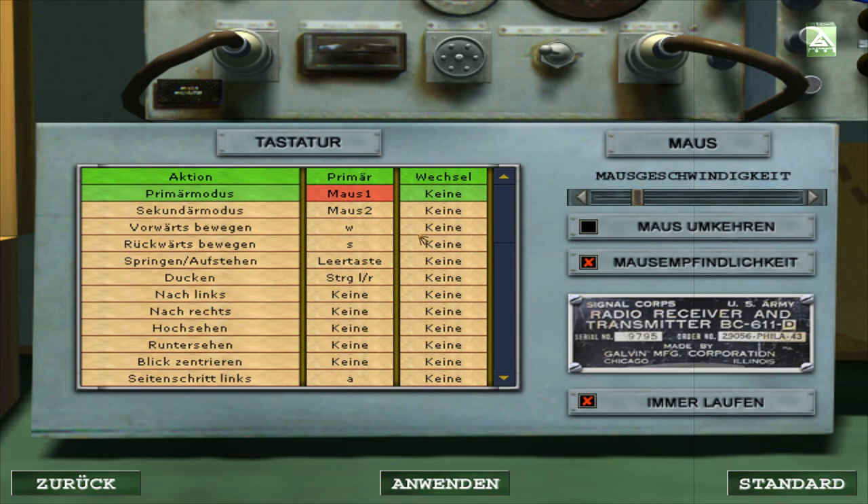Es gab halt ein paar Problemchen am Anfang. Es wollte erst nicht installieren. Man hatte immer ein Problem – es ist natürlich gebraucht gekauft. Dieser Fehler tritt häufig auf, weil die CD problematisch sein kann. Im Endeffekt war es so, dass die zweite CD beim Installationsprozess nicht über 61% hinüber wollte. Nähern Sie sich dem MG42-Nest und drücken Sie die Benutzen-Taste, um die Waffe zu übernehmen. Zweite CD gesäubert und auf einmal funktioniert's.